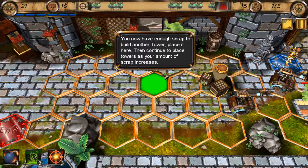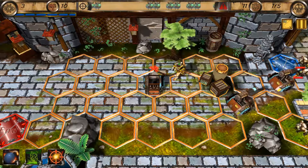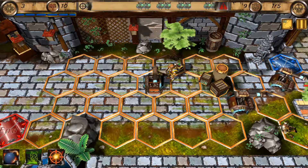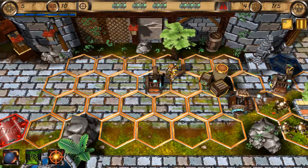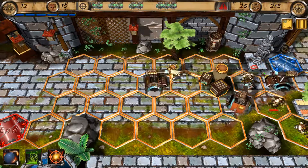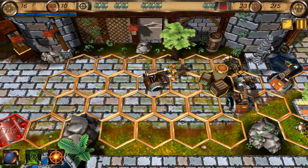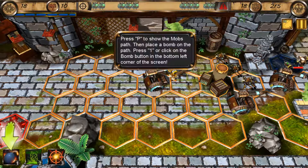That pop-up was in the way a little, but nonetheless. I imagine we'll be able to run over this level pretty easily. I imagine this tile has some significance. We've got some active abilities as well.